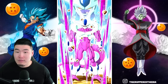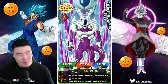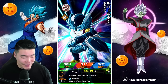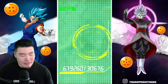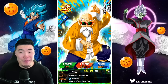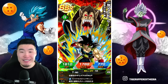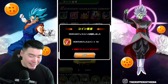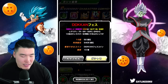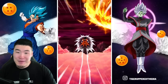Oh okay — Final Form Cooler. Almost said Freezer. Final Form Cooler — that's our third copy actually. I can't get overly hyped for that because we just pulled a lot of him, but still, great unit. Great pull. That wicked bloodline, movie bosses team, and transformation boost is coming together.